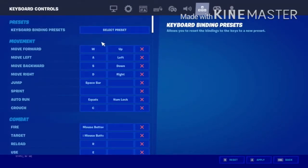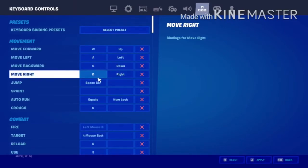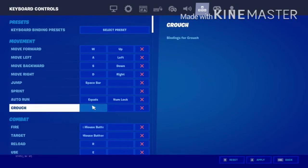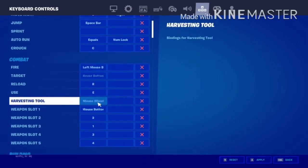My keybinds: forwards is W, strafe left is A, backwards is S. Jump is spacebar, sprint — I don't have to find it but I can sit with auto run, equal. Crouch is C. Left mouse button to fire, right mouse button to aim. Harvesting tool is mouse wheel up.